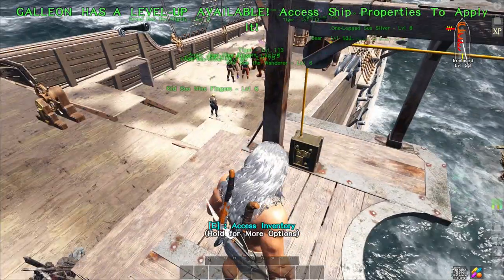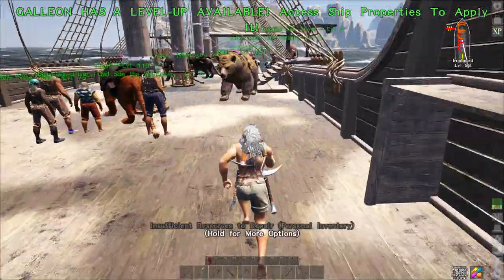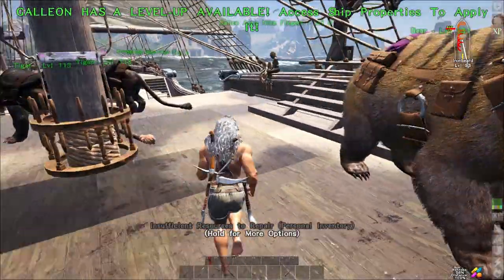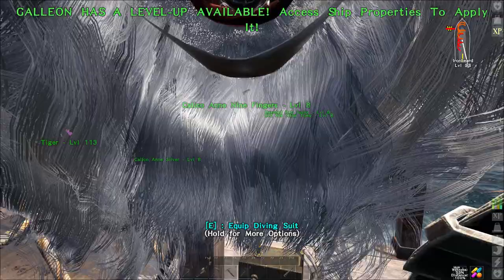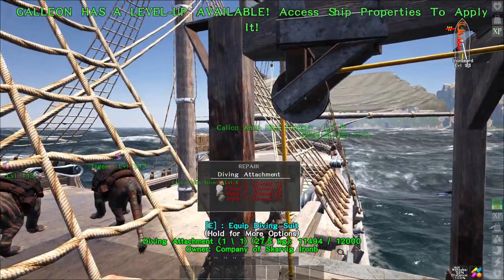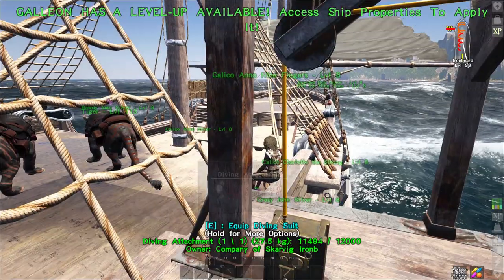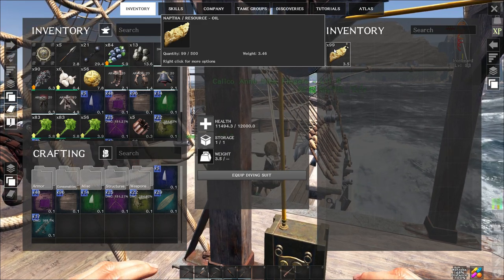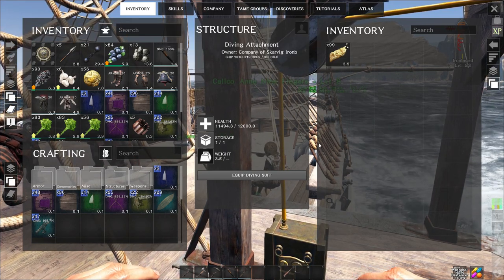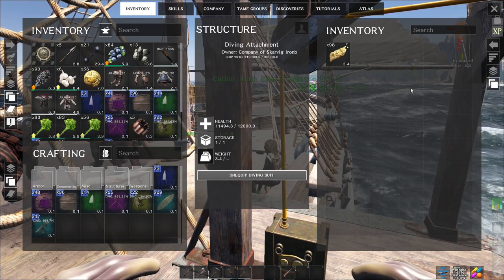My other ship has the oil, so we might as well go and use it. You have the diving attachment. Once you've actually allocated it to a slot on your ship, you need to power it, and you do so by putting some oil resource inside it. And you can actually see there now that there's an option to equip the diving suit, so we'll go and do that now.